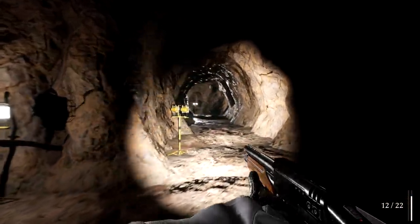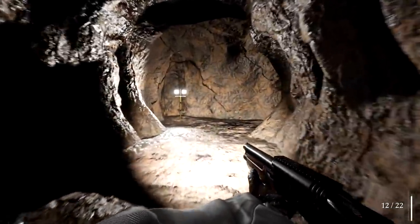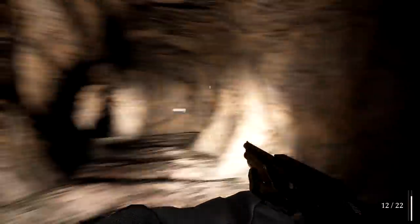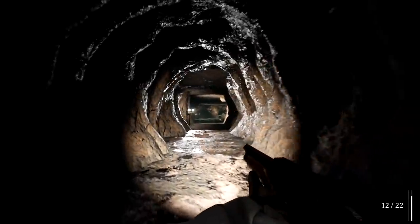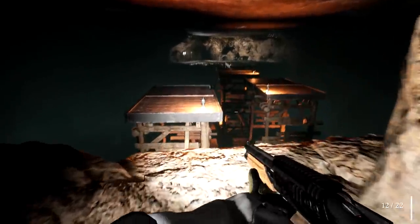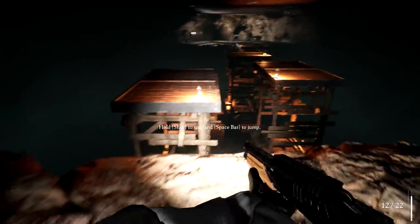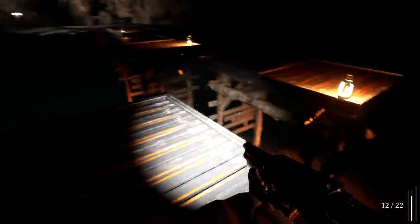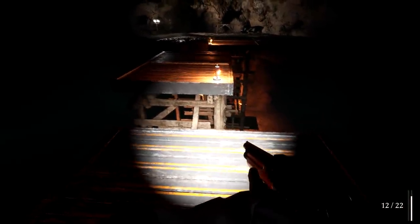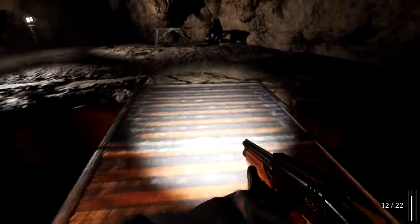Maybe it came from down here. I've got to think that the two digits I've got are probably just half the code, so maybe I'm going to find the other half down here. I can see why he's complaining — this is ridiculous. It looks like to the very right of my health bar in the bottom right, that's my stamina. I've got a fair amount of it, but it does go down.